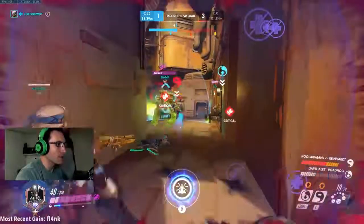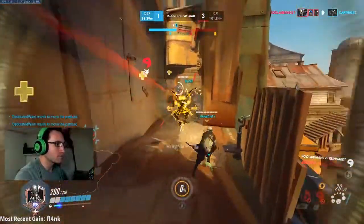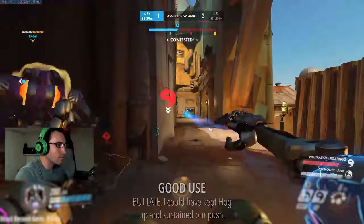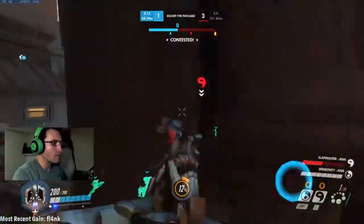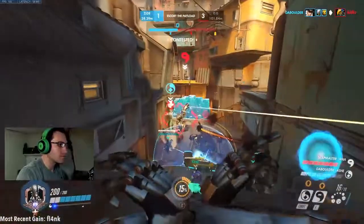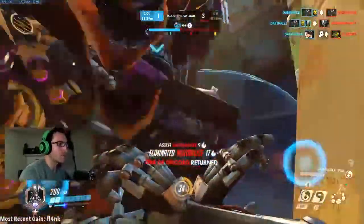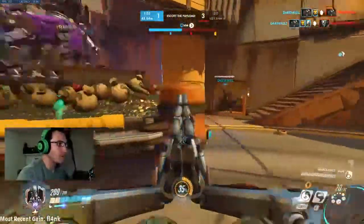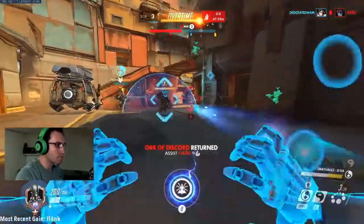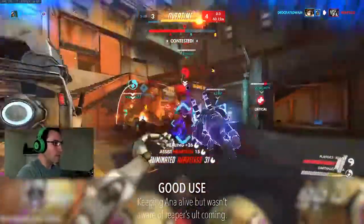Consider this scenario: your team is up 6-2 players and the enemy tries using their ult to solo you with Barrage or Dragon Blade. Is this the time to use Transcendence? I would say no — your teammates can finish off the last two players, and you can now save your ult for the next team fight. To know when or when not to use your ult, keep track of the kill feed. If your team is clearly winning or clearly losing, that is not the right time. However, if your ultimate could be the difference in giving your team the sustainability to win, that is when to use it.